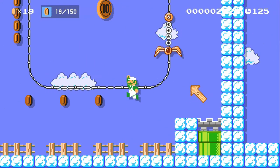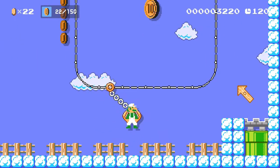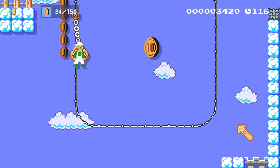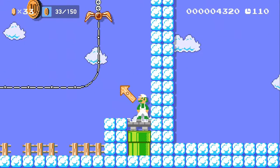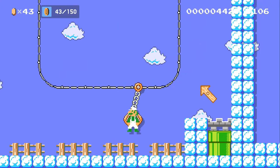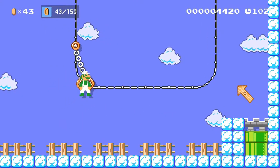In case you guys didn't see, we have the clear condition of getting 150 coins. There are actually 160 coins in this level — if you don't keep the mushroom you have to collect every single coin, but if you keep it you can miss a couple. I'm going to try to keep it but still go for every coin just in case. If you keep the mushroom there's a bonus 10-coin at the end of the level — spoiler alert!